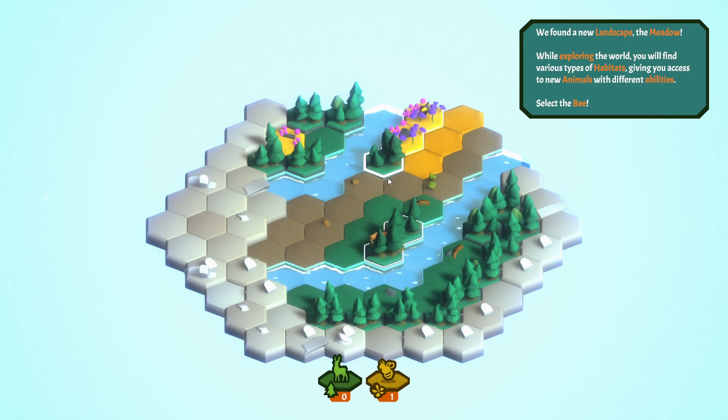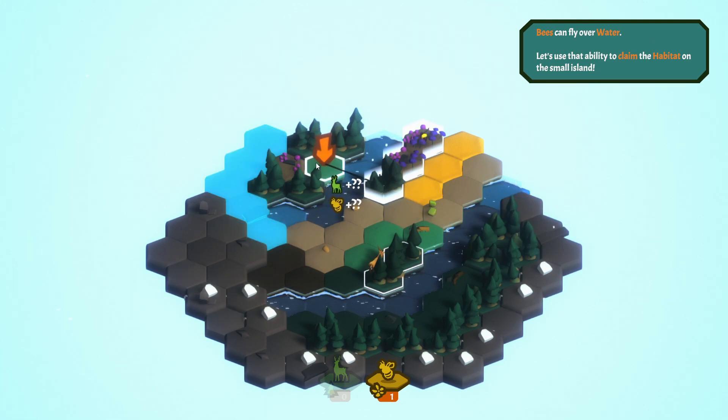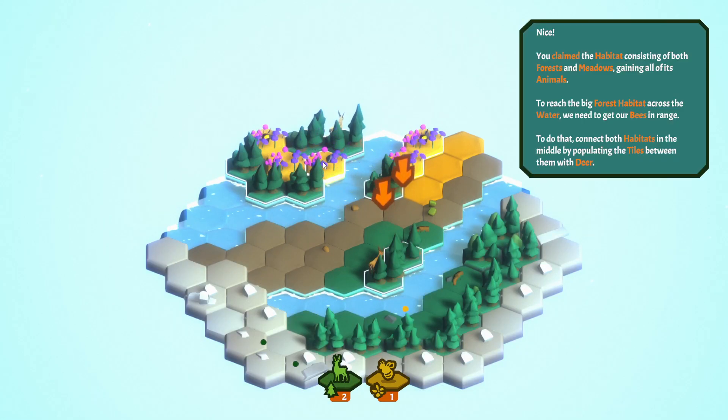We found a new landscape: the meadow. While exploring the world, you will find various types of habitats, giving you access to new animals with different abilities. Select the bee. Bees can fly over water. Let's use that ability to claim the habitat on the small island. And we've now sent our first bee, which is another achievement. Go us!